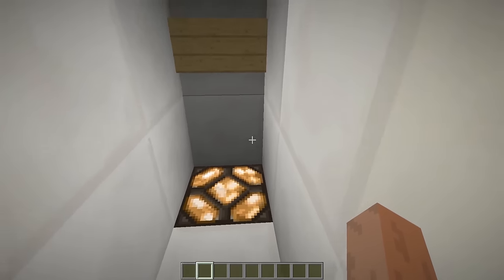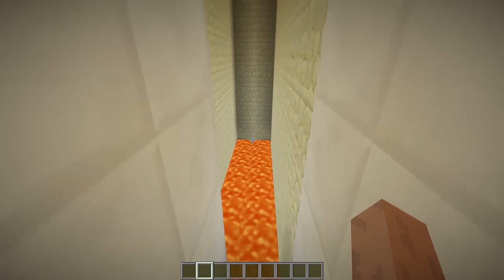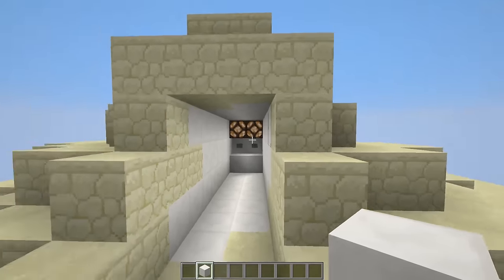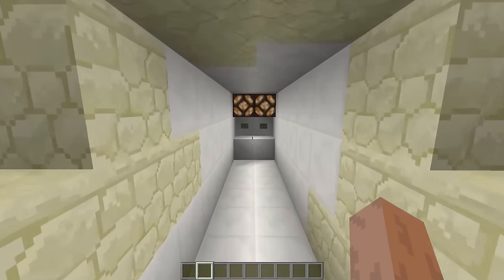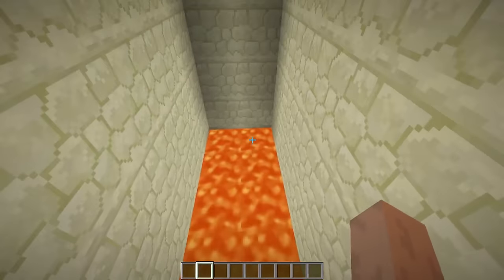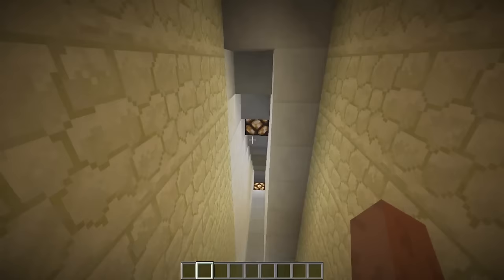Now we're in here, and this can be where you have your chest full of diamonds or all your goodies or just your average everyday base. It's a really cool entrance that obviously keeps out unwanted visitors. You can have a sign saying 'do not enter, it's a trap.' And if they try to break into your base, they're just going to fall into their lava death. That's a pretty fun design.